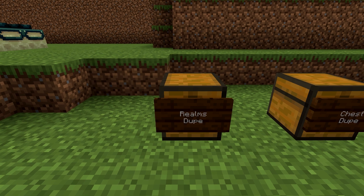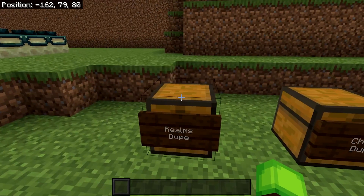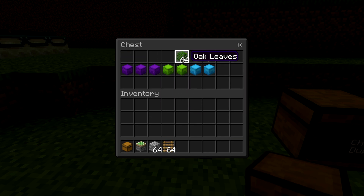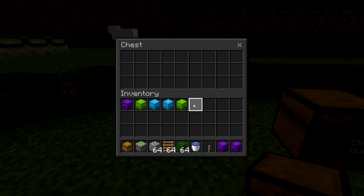Finally, this is the last duplication glitch, and this is the one that will work on multiplayer and realms. To do this glitch you're going to need a chest, a sticky piston, about a stack of solid blocks, up to a stack of ladders, around a stack of leaves, a water bucket, a lever, and obviously the items you want to duplicate. Again, these can be shulker boxes or individual items.